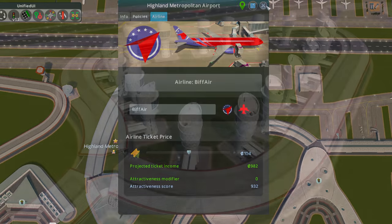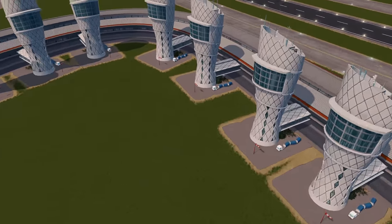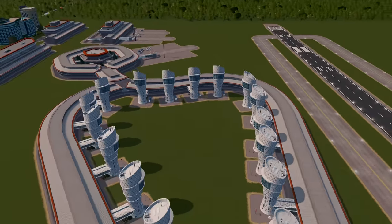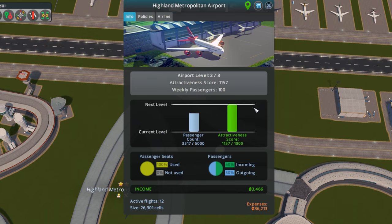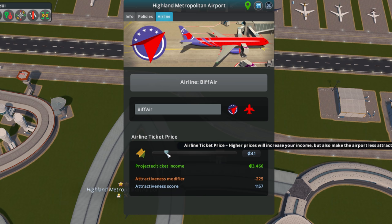I think adding some ultra modern control towers should be enough to get us to the next level. They're all looking out the window at each other - brings to mind that Spider-Man meme where everyone's pointing at each other. With plenty of attractiveness, it's just a case of waiting for enough passengers. We're actually making some income now, and going back to our airline settings, we can adjust the ticket price up and down and see how the attractiveness modifier changes.